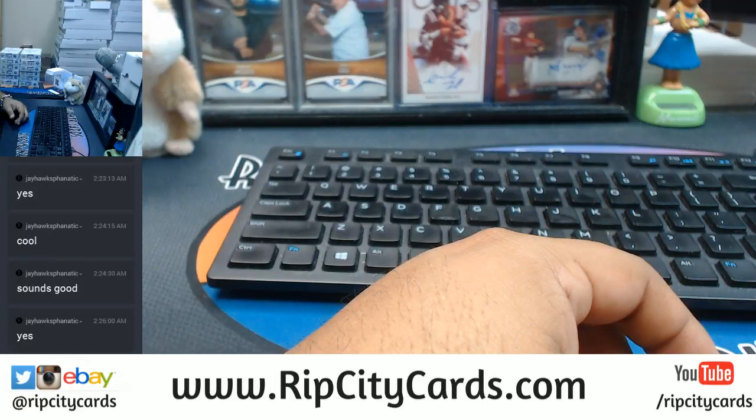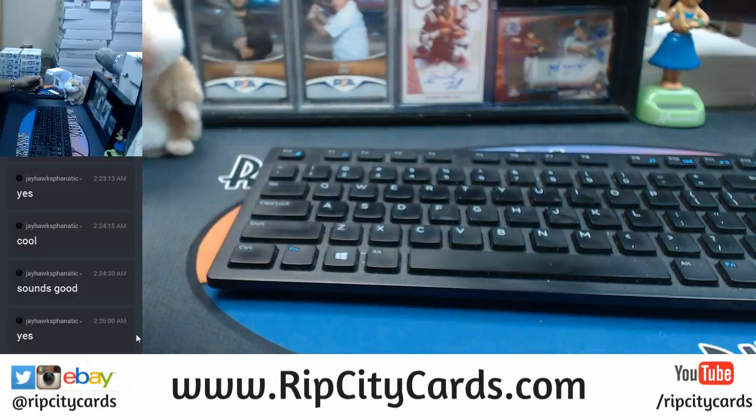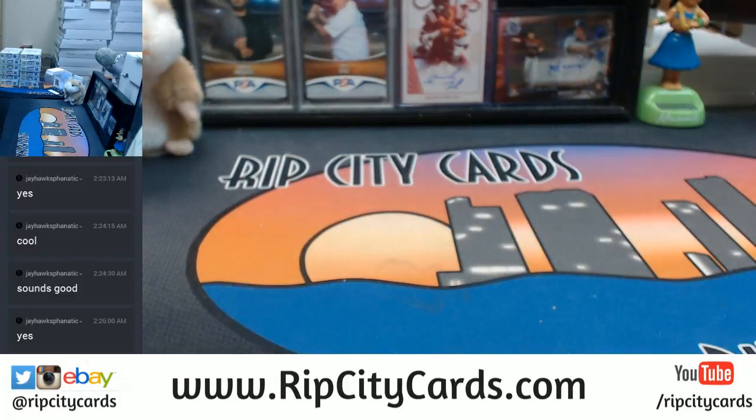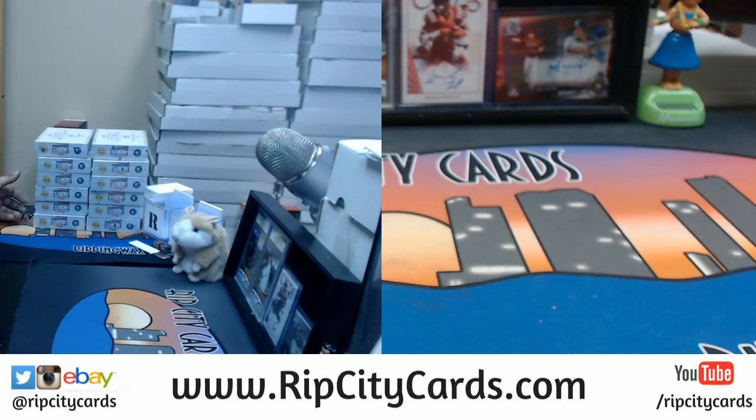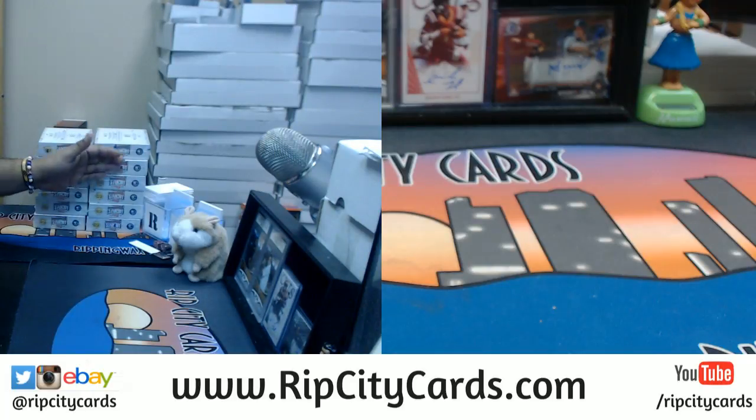All right, now you'll notice I have all the boxes stacked up here already on the side for you. I just need you to pick one. I have one, two, three, four, five, six on each side — six boxes on each side. Jayhawk, let me know which one you want and I'll hook you up. You get to pick a box. Let me know if you want it from the left or from the right side.